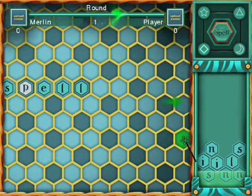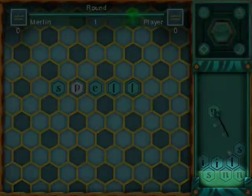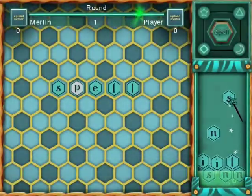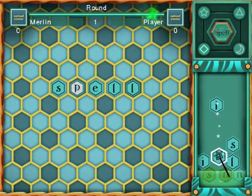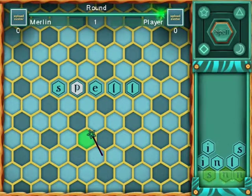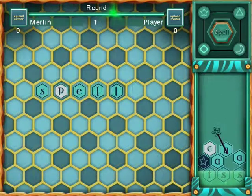Now let's check out the letter bin. Letters drop in from above. At the bottom is green acid that will destroy your letters after 10 seconds. If you drag a letter out of the acid before it's destroyed, it will remove the effect. To earn more points, use silver and gold letters in your words. The star hexes can be used as any vowel.